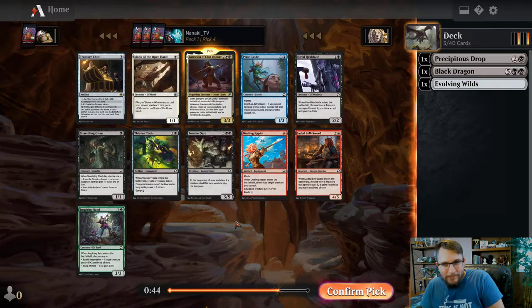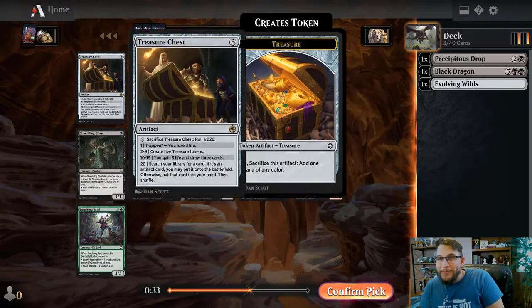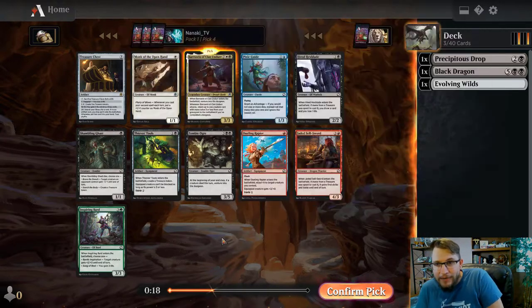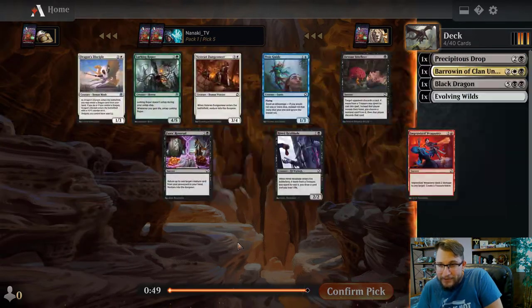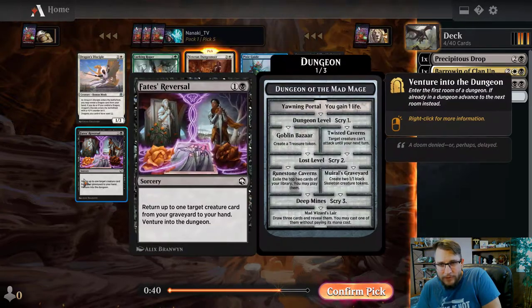Being sent the Borrow In here signals the color I want to be in - White/Black venture. Now I'm not necessarily trying to make a venture deck, but I end up doing it and I'm so happy I did because it's so much fun. Treasure Chest is a fun card - that's all it is. I don't think it's going to win you the game; you gain three life and draw three cards for seven mana. I want more board impact. I'm not going to take a Thieves' Tools; a Zombie Ogre is good to stay in black, but a Borrow In fourth pick allows me to shape my deck early.